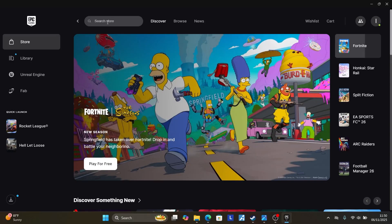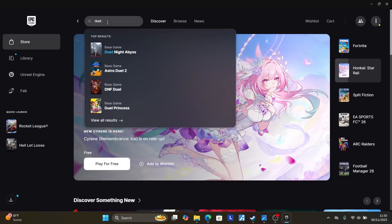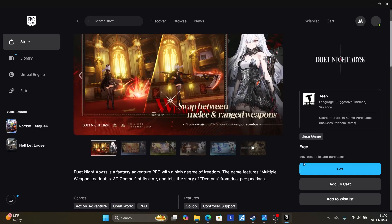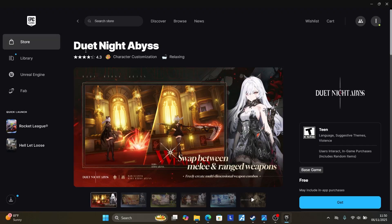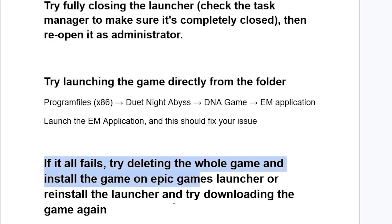Search for 'Duet Night Abby's' in the Epic Games Launcher, select it, and try downloading this free game directly through Epic. Make sure to abandon the Duet Night Abby's standalone launcher and use the Epic Games Launcher to install the game. Then check if the problem has been resolved. You can also try reinstalling the launcher and downloading the game again.